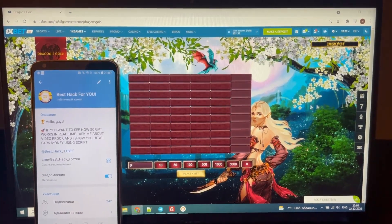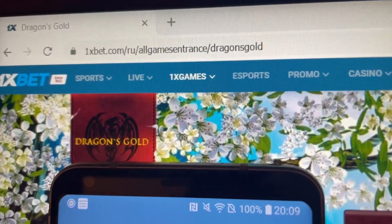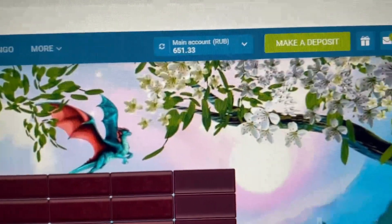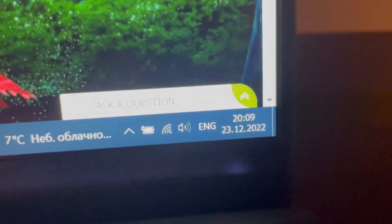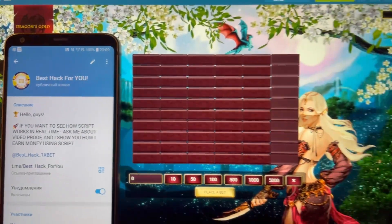Hello guys, today I want to show you a real working script for Dragons Gold on 1xbet. This is the official 1xbet site — my balance, fresh date and fresh time — and my official Telegram channel.